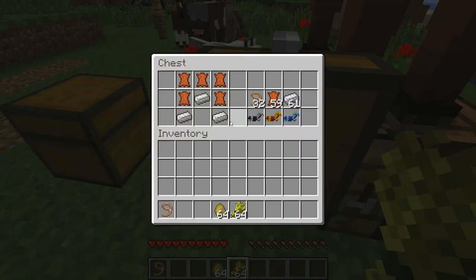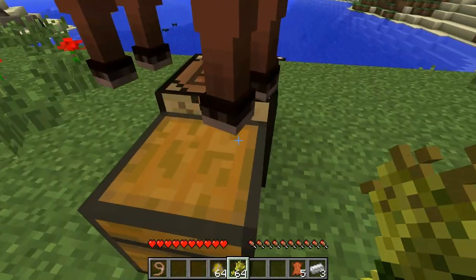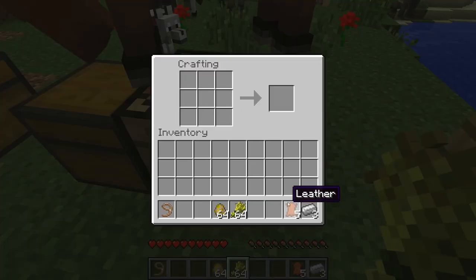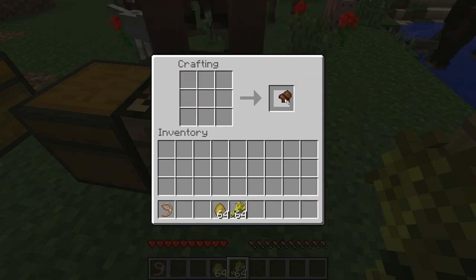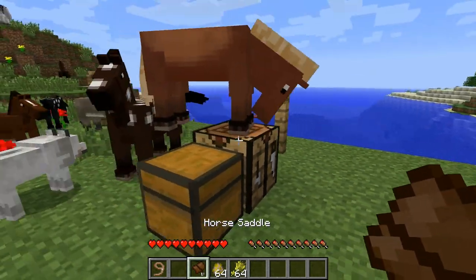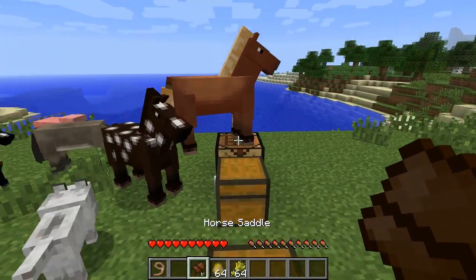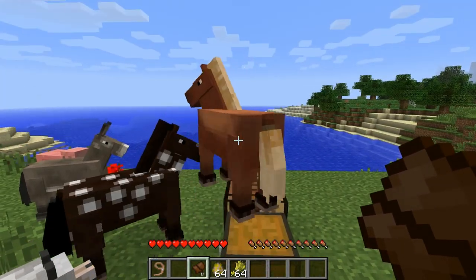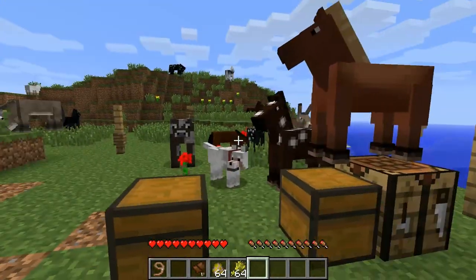First of all, you need to make yourself a saddle. Grab some leather, go to the crafting bench, and this is the saddle recipe. I don't think all recipes are implemented yet, but I'm not quite sure. The hay ball and leash recipes we had a hard time finding out, but maybe they're found already - if you know, let us know in the comments.